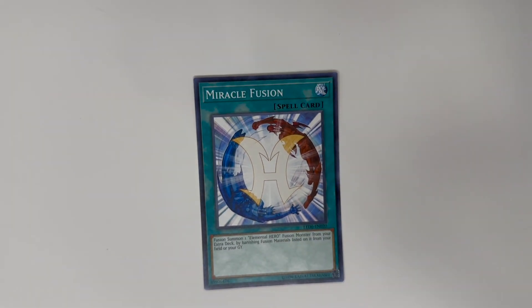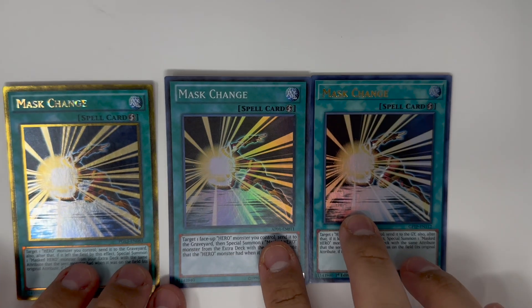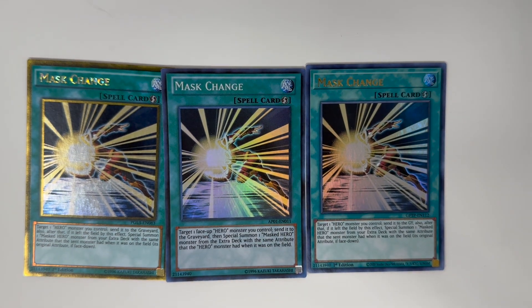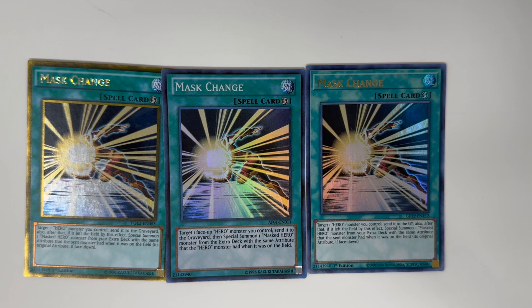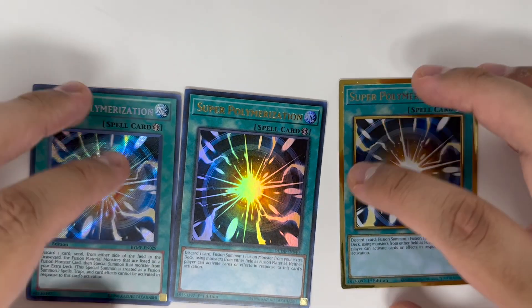One Miracle Fusion — it's searchable from Sunrise so you only run one; you don't want this in your hand, you want to search it with Sunrise. Basically you're going to use this to summon Absolute Zero or a different Omni HERO depending on what's in your graveyard. Next is three copies of Mass Change — you want Mass Change because it gets your HERO monsters out. Having this in your opening hand is not bad, and using Shadow Mist to search it with more copies is good. You want to summon Dark Law and this is a great way to ensure it.